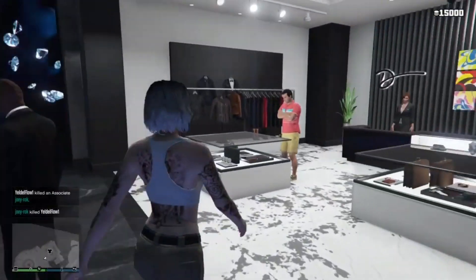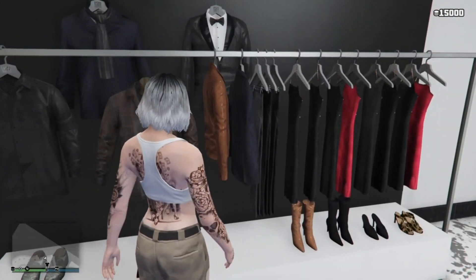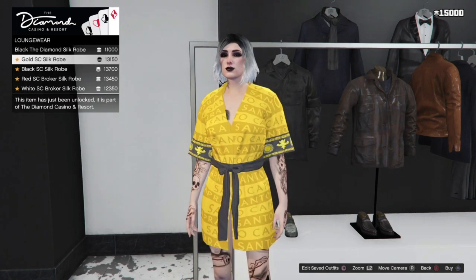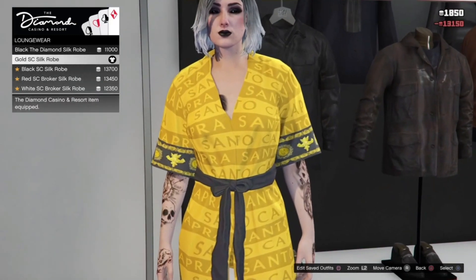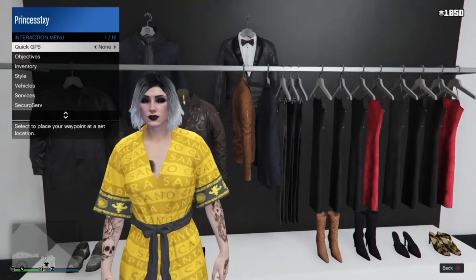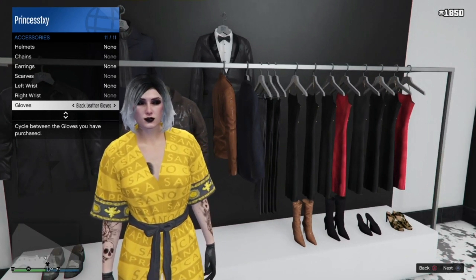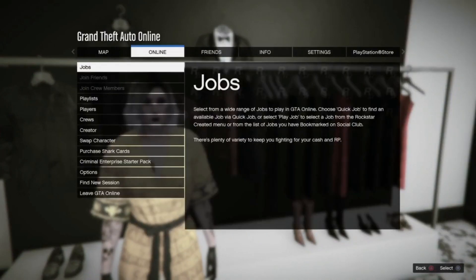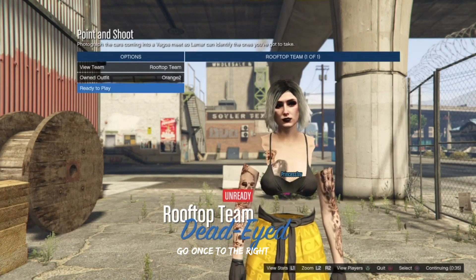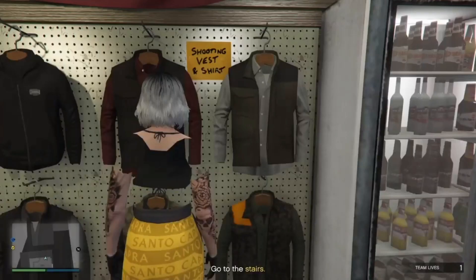Now we are going to be merging outfit two, which is the orange bib. Go to the casino, then go into the top section. Once you're in the top section, go to loungewear and buy the gold SC silk robe. Then equip a pair of gloves. Go to your pause menu and start up the bookmark mission. Once you're at ammunition, resave over your outfit and then leave the job through your phone.